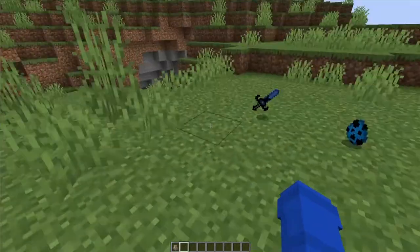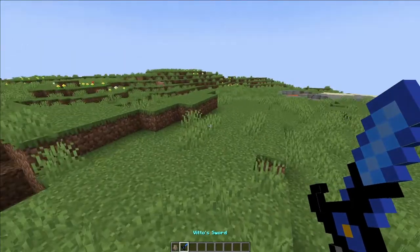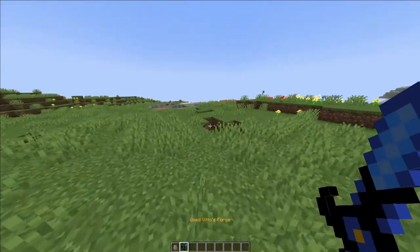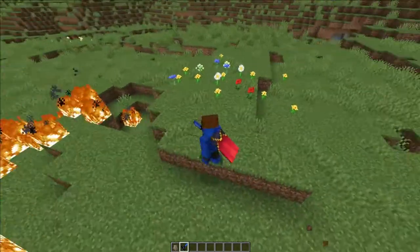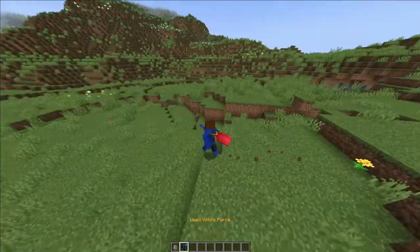So yeah, that's the Vito staff done. The Vito sword - this one's actually pretty interesting. I coded it so that if you right-click, you get the Vito force, and the Vito force is basically a speed effect.